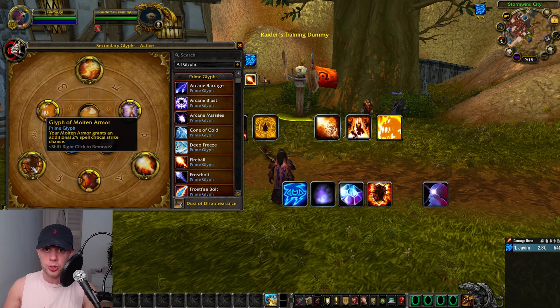You have a few different armors to choose from, only one being active at a time on your mage, and we're going to be going with Molten Armor when in fire spec. The Molten Armor glyph grants an additional 2% Spell Critical Strike chance.